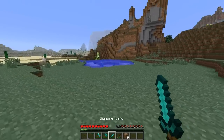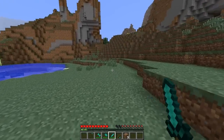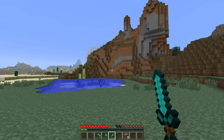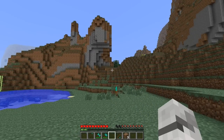So next we're going to move on to the knife. Of course you would expect this to do less damage than a sword, and it actually has half the durability of a sword as well. It has a small knockback, as you wouldn't expect a knife to do a massive knockback, and you can also throw it like the spear.